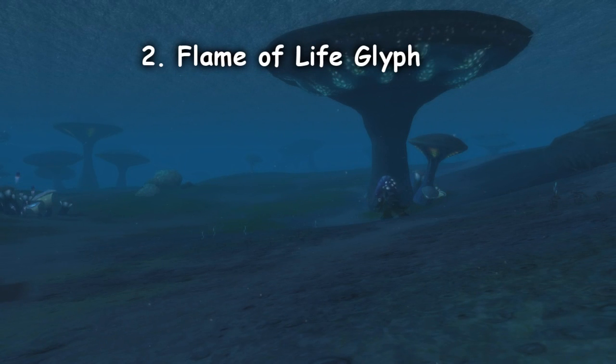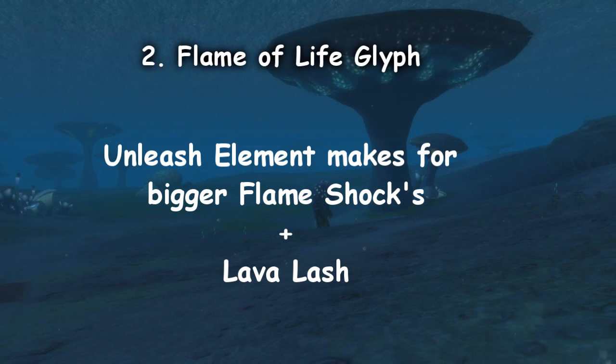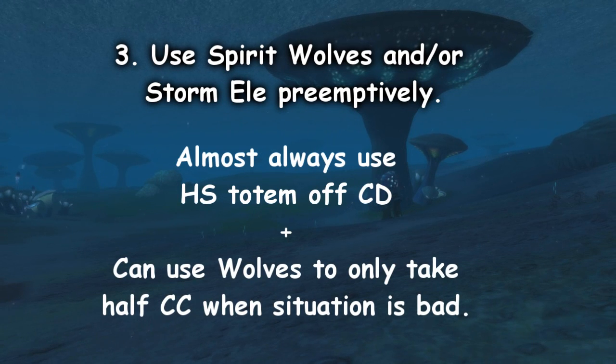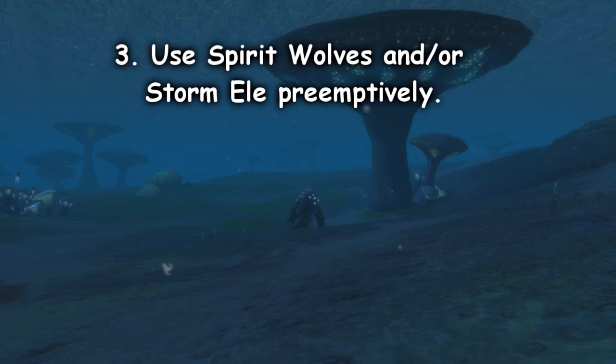Another tip: you can utilize the Flame of Life Glyph, where every Flame Shock you throw out will have 45% of the damage healed back to you. It's up to you — I feel it's good in BGs and RBGs because you can really spread them around, but in twos and threes it may not be worth it. And the last tip: use Spirit Wolves and Storm Elemental preemptively, because most of the time you'll get stunned before they start popping stuff to kill you. If you use them at around 50-60% or even 75%, they'll keep your health stabilized when you're inevitably in that stun or fear.